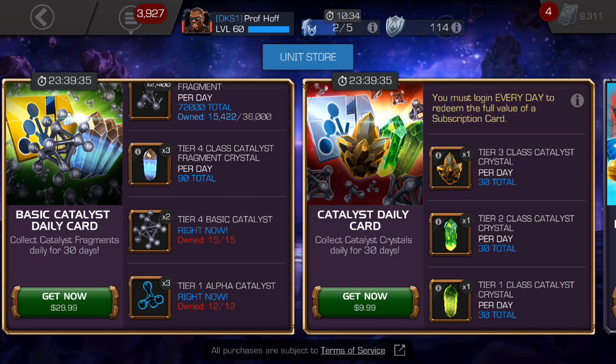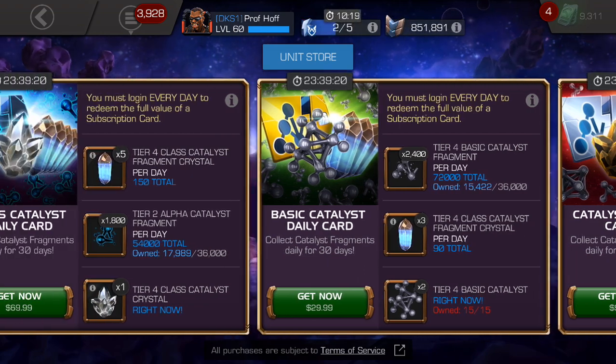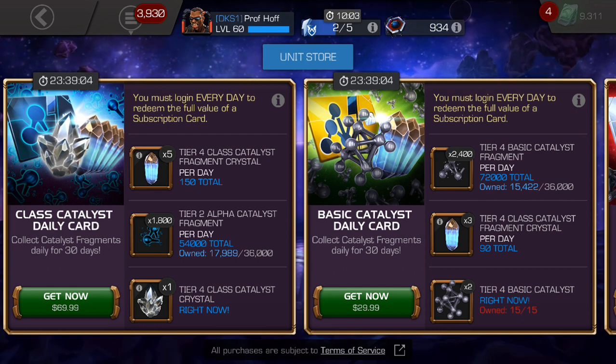I actually think this is a worse deal than the one on the right, simply because Tier 4 Basics and Tier 1 Alphas are so prevalently easy to get in the game every month from login calendars, Alliance Quest, and monthly events. I would never pay money to get Tier 4 Basics unless I was extremely depleted. I think this has a C-minus to C value. But for $70 — yes, still a lot of money — you can get one and a half Tier 2 Alpha Catalysts over the course of a month, which is pretty reasonable.